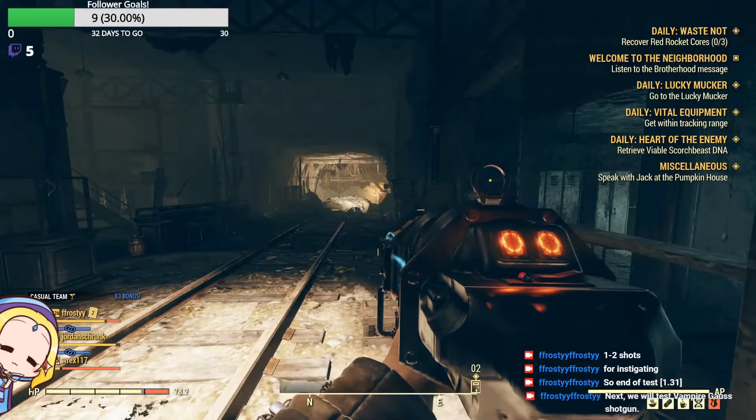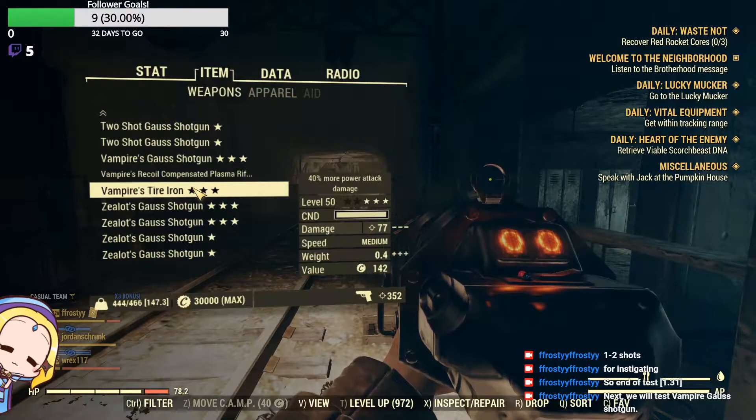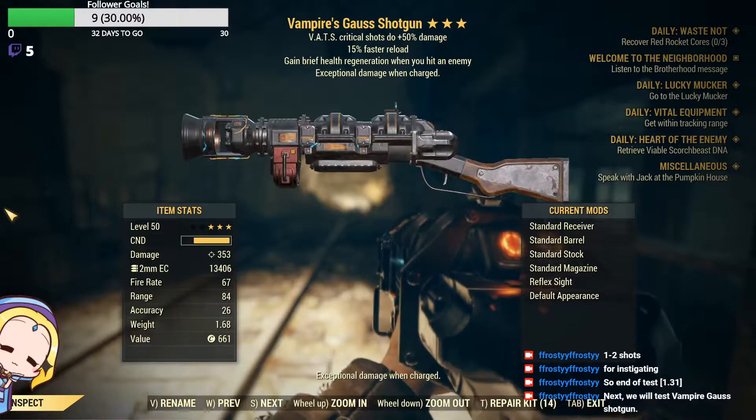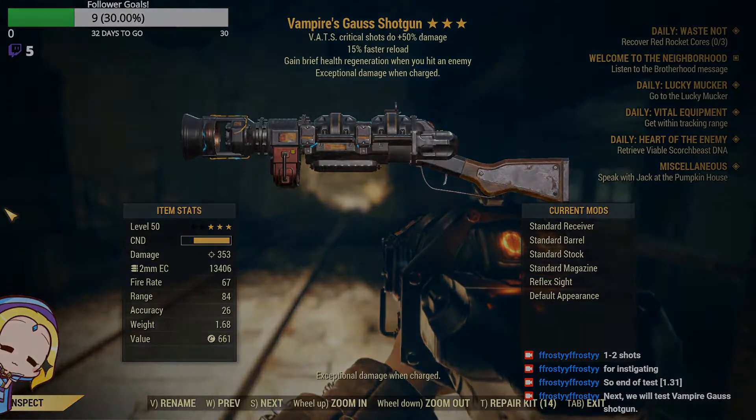Next, we will test the Vampire Gauss shotgun. This vampire was the only rollout of 61 Gauss shotguns, so it is very precious to me. I would have preferred it had a 15% faster fire rate.